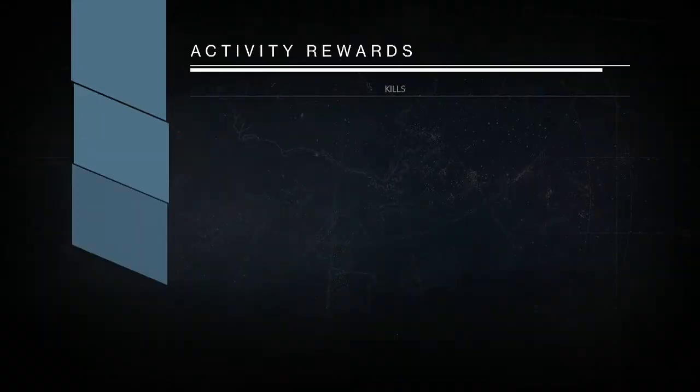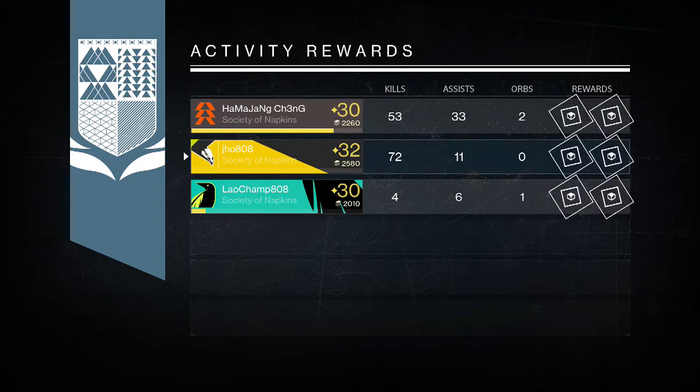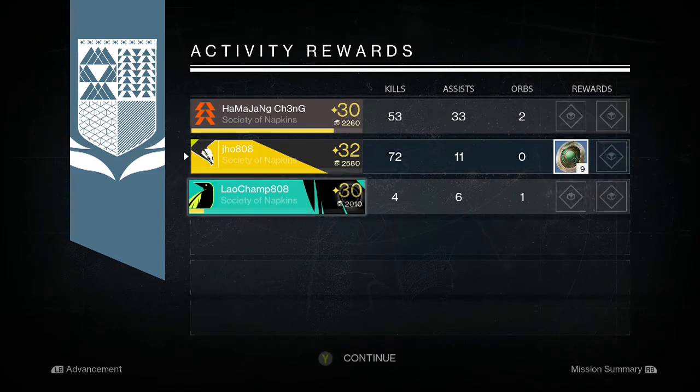And then on my last character, my Titan, I was able to get myself nine strange coins. That's not bad — I'd rather have strange coins than ascended materials, so that's a plus.